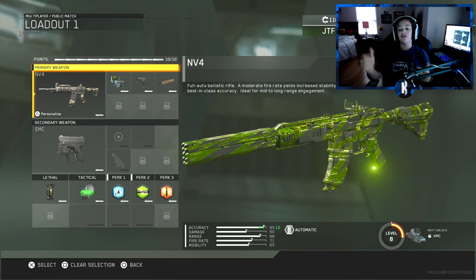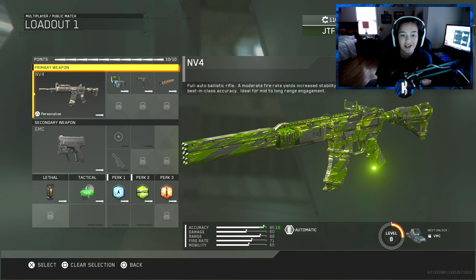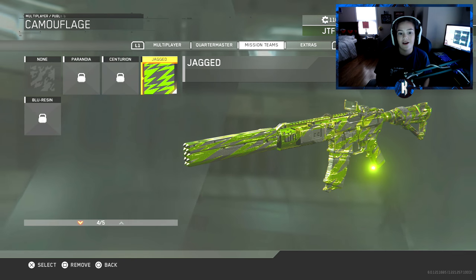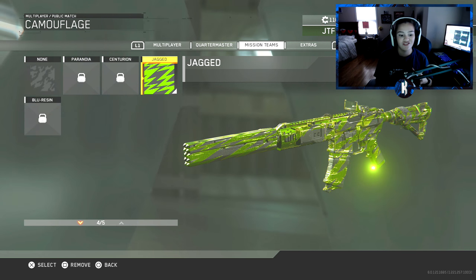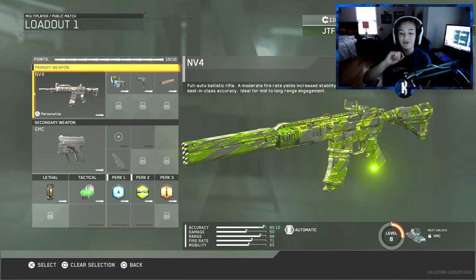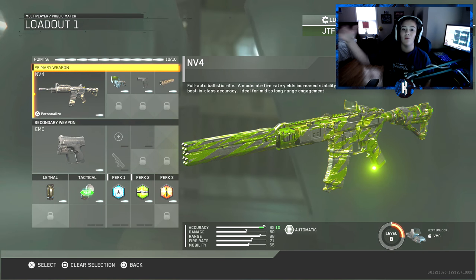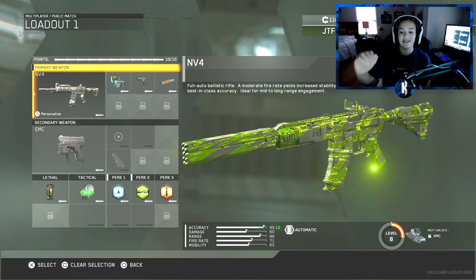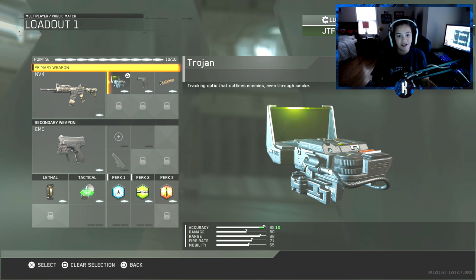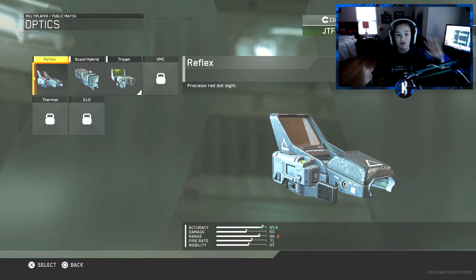On screen you're going to see the NV4 that I like to use — these are the attachments I like and I think are pretty good. The camo is called Jagged, I just unlocked it. I'm going to run you guys through the whole class setup and what you could run to make this the best assault rifle.